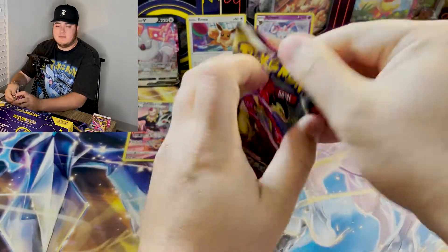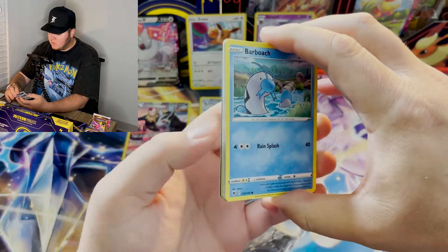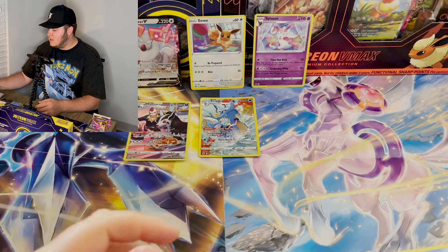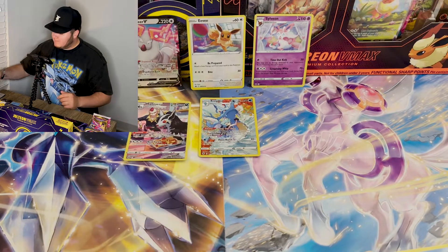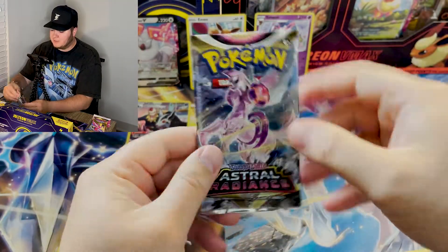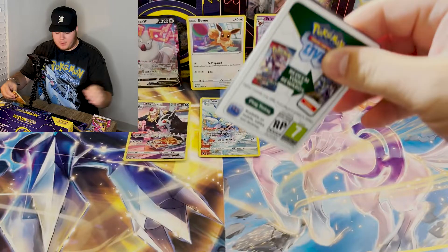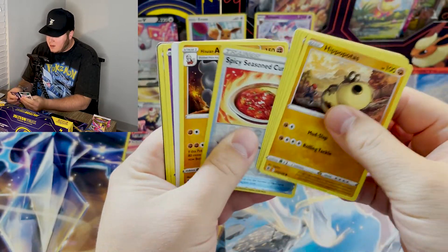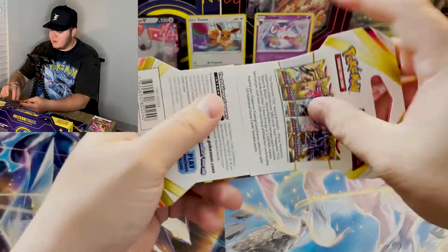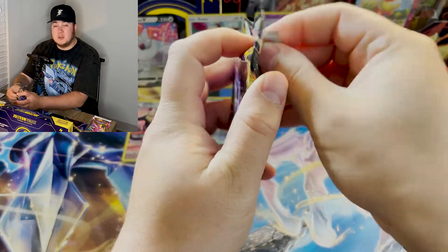So we will start diving into some of these loose hanging packs — really some of my favorite products. I've pulled a lot of great things from these. We've got an Overqwil and a Regirock to start things off. Character rares — I want to get the Moltres, because I already have the Articuno and the Zapdos from pre-release. I would really love either one, Shadow or Ice Rider. These can catch fire really quick — the last time I had like 10, 15 loose hanging packs, I pulled two secret rares. That was Brilliant Stars.